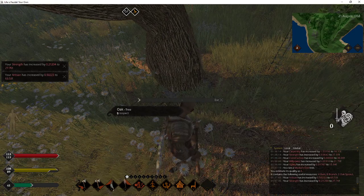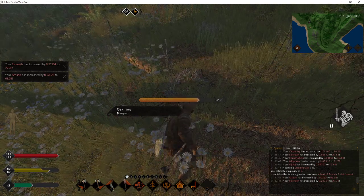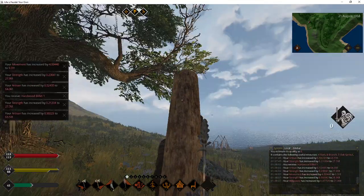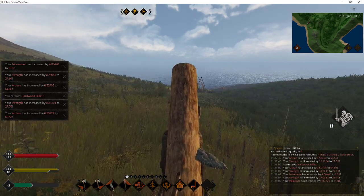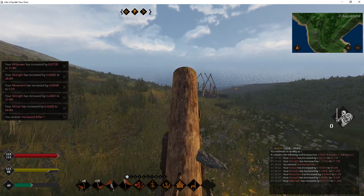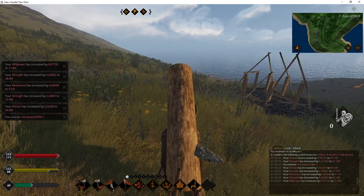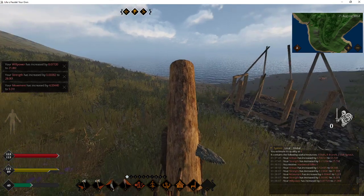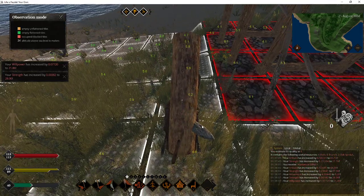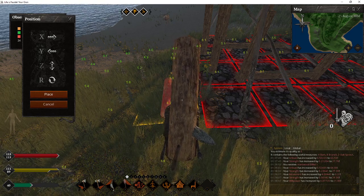We're going to uproot this, and as you can see my artisan is now 63 — so soon my digging skill will be able to go up again. We're going to lift this. Sometimes it might be more beneficial to saw it right where you're at and carry it over faster. I am going to have to take a short break here and get a drink.